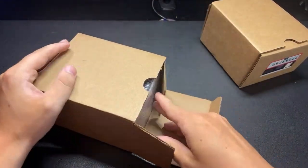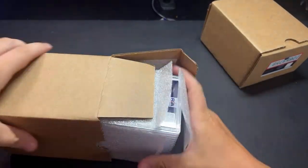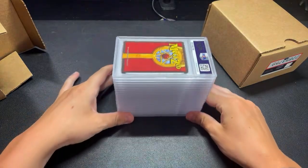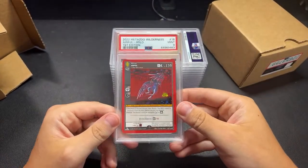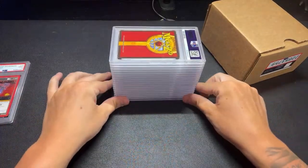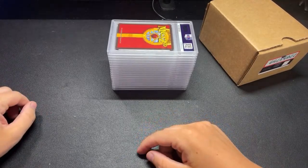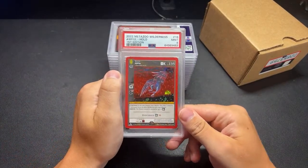One order is mostly MetaZoo with some random stuff I'll explain in a minute. There's some really expensive high-grade MetaZoo stuff in here that I was really excited about - hoping for tens. So the first card: Awful from Wilderness in a PSA 9. We'll start a 9 pile. Probably every 9 we get will be on my eBay page later - check the link in the description. Another Awful 9. What an Awful grade.